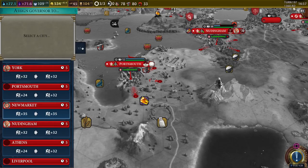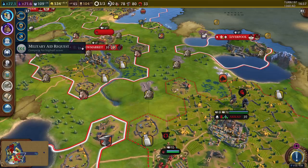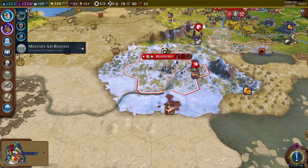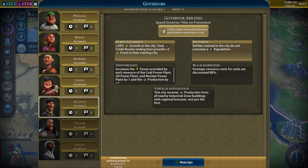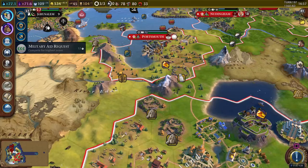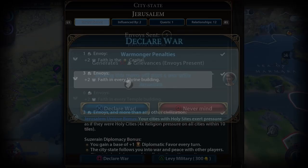We should probably place the steward down there. Portsmouth and Athens seem fine. We still haven't named that new city either. I'm actually fine with Liverpool, but Bradford doesn't fit — we need to rename that. We still have one more governor point, so we'll assign that to the steward and give him the 20 percent growth. They'll hopefully grow quicker once he's officially assigned.